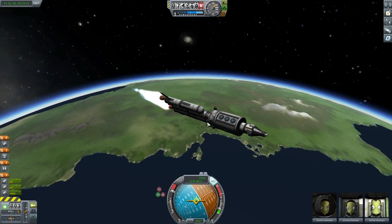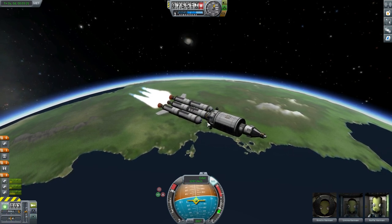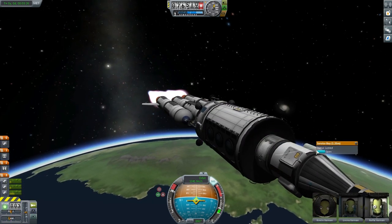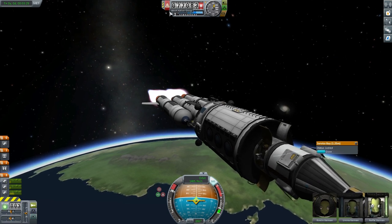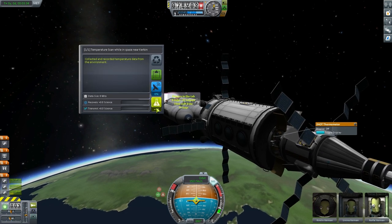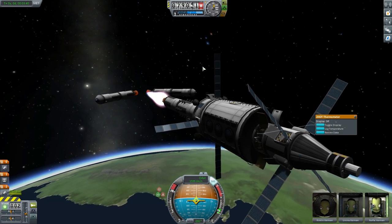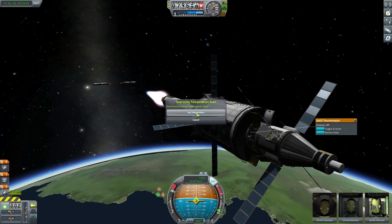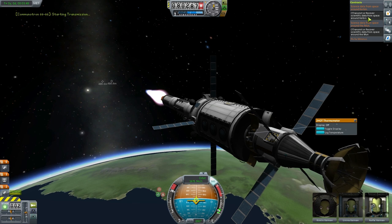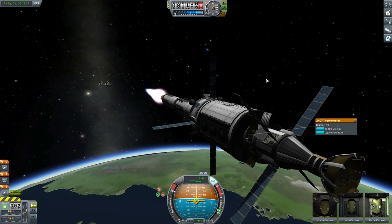The main benefit is the massive amount of science the lab can process. Take the example of a biome on Minimus — you would normally take home around 112 science from a material study. If you process that in the lab you'll get around 770, and that's on top of the 112. We'll bring out our solar panels, do a temperature scan, and hit the 'process in lab' button — that's 45 science right there. We'll also transmit some data to complete our Science Around Kerbin mission.